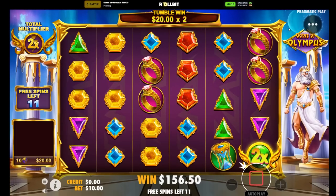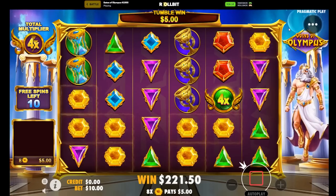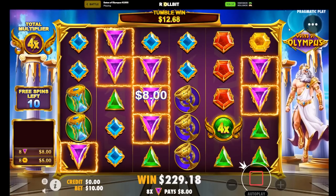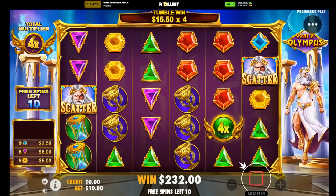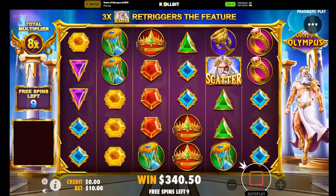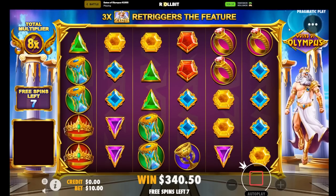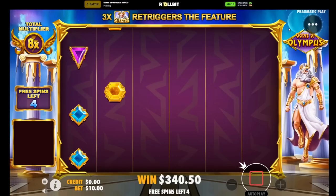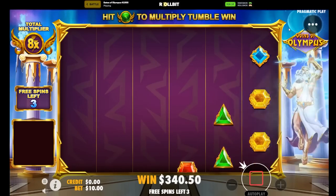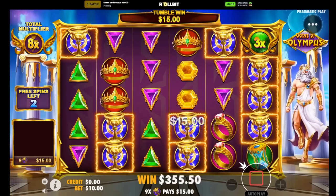One off yellows and one off blues. 4x, moving up a little here. Get some blues going, get some greens going, or a re-trigger. One off greens. Eight spins, come on — one off hourglass, one off blues. One off reds. One off yellows. Okay, nice, that's okay.